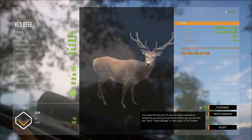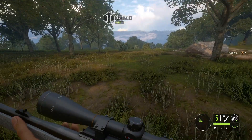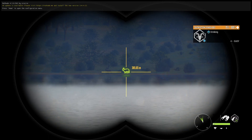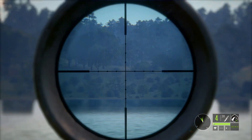So if you're using the 6.5, go for the brain or heart — do not go for the double lung. Now we're switching to the 30-odd-6 and changing locations. We're spotting at 385 meters a southeastern Spanish ibex and we're going to see if we can take him out — once again, this is the 30-odd-6.